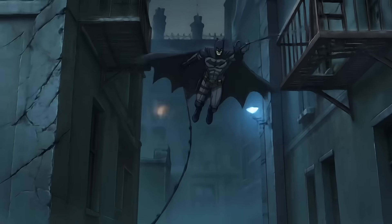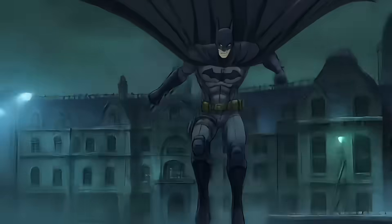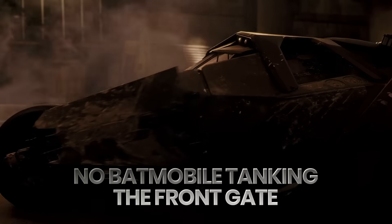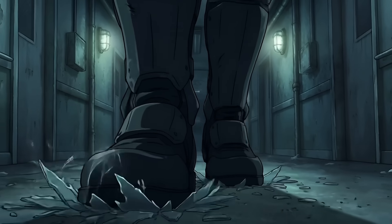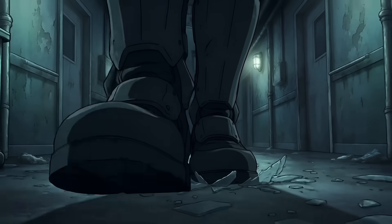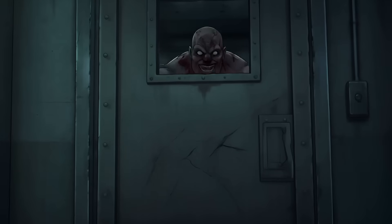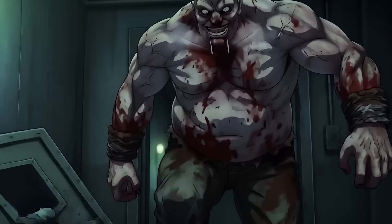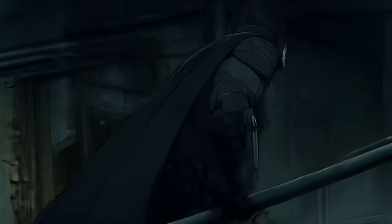Here's the setup. Bruce Wayne arrives with a standard tactical suit, utility belt, and peak physical conditioning. But there's a catch — no Batmobile tanking the front gate, no Alfred whispering advice in his ear. He's completely on his own. The inmates inside aren't your typical Gotham thugs; they are chemically altered, pain-resistant monsters. So looking at the physics and the biology, the question isn't just can he survive — it's how fast does he take over? Let's break down the science of Batman versus the morphogenic engine.